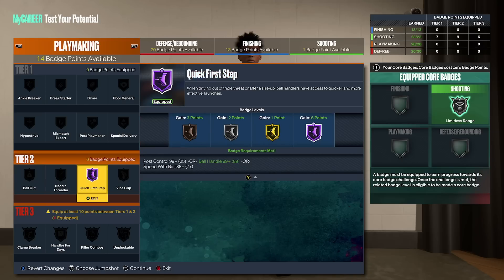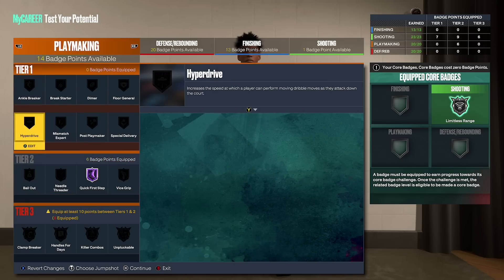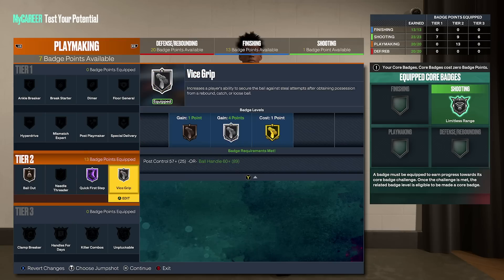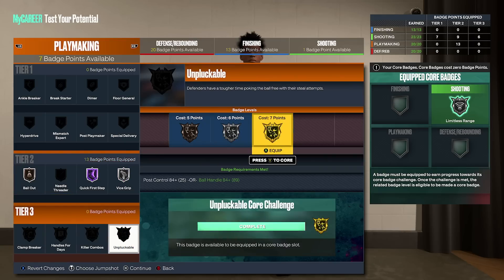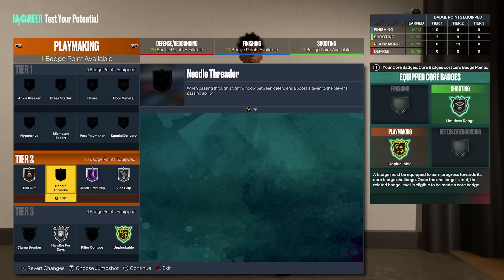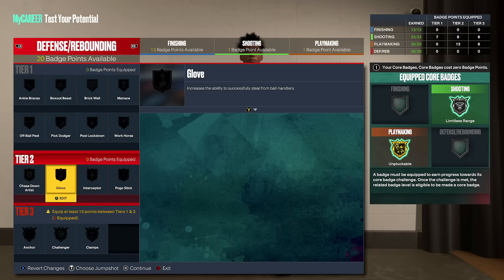For playmaking, you're going to run Hall of Fame quick first step — it's the reason you made this build in the first place, you better use it. Run bailout on bronze. Vice grip on silver. Then unpluckable on gold core. And handles for days on silver equipped.